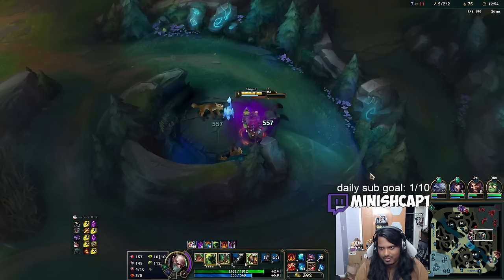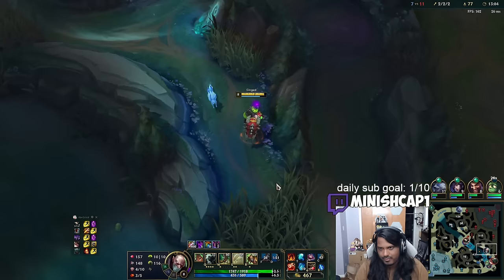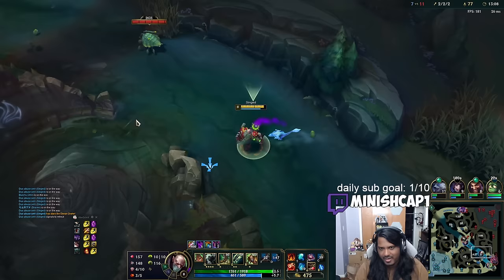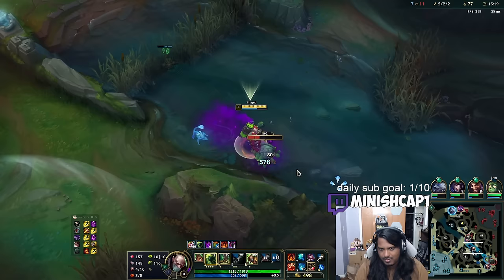I can double back and get the crab afterwards, but I kind of want to dive bottom. I don't think they're low enough though. Samira has Collector — that smells like a Samira triple kill if I go down there. That's a bad fight. I'm going to back off. She triples for sure — not worth.